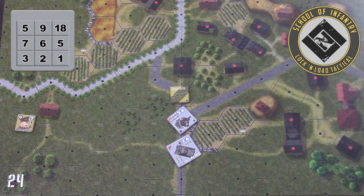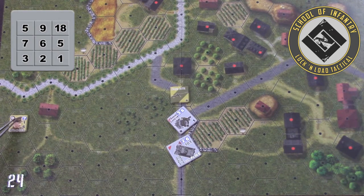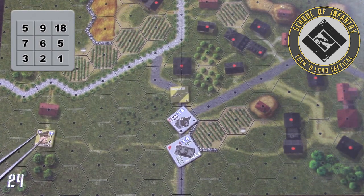Basically, the closer the target, the easier it's going to be to hit and the more penetration value you're going to have. So at a range of 6, the German Panzer III would require a 2d6 roll of 6 or under to hit Major Hawking's. In this hex, he would require a roll of 7 or under on a 2d6 roll to hit him.